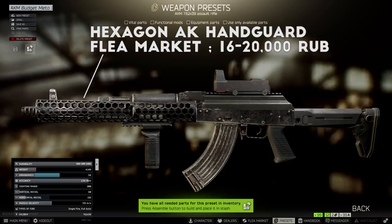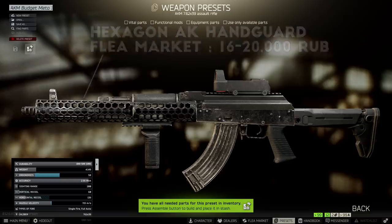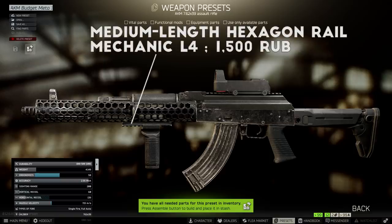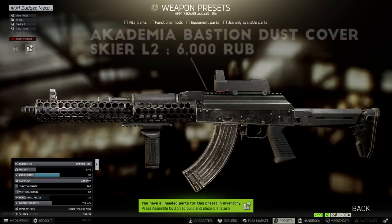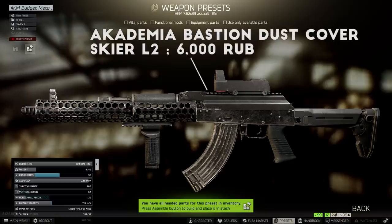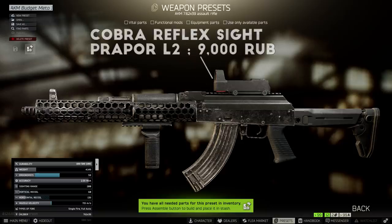This handguard takes Hexagon Rails, sold by Mechanic Level 4, and will let you mount foregrips and tactical devices on the handguard. The grip on this build is the Zenit RK-1 foregrip, which I've mentioned in several videos as my most used foregrip on recoil-focused setups. To get an optic on the AKM, you have a lot of options, but for this one I just went with the Bastion Dust Cover to get a rail for a sight. I went with the Cobra reflex sight for the extra recoil reduction, which can be pretty useful on the AKM.